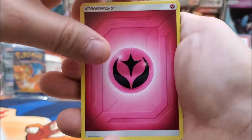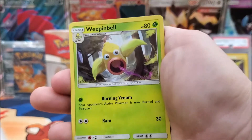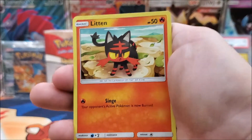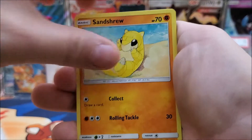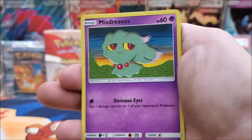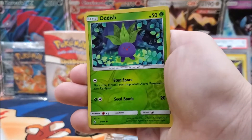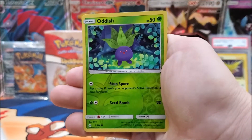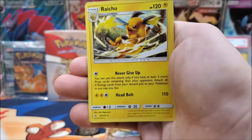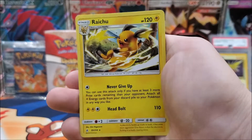Alright, first pack we have a Fairy Energy, Fire Crystal — really good — Weepinbell, Surprise Box, Litten, Centiskorch, Oddish, Misdreavus. We got our interruption. We left off with the Oddish, and then our rare is going to be a Raichu non-holo. Let's go to the next one.